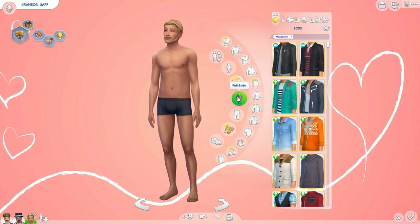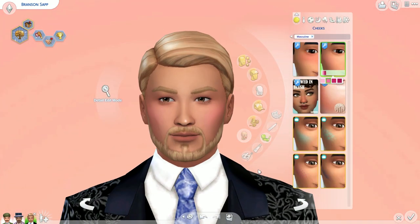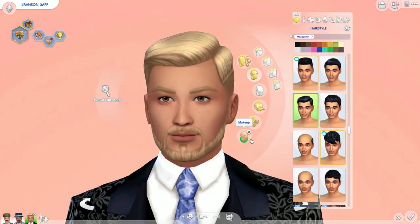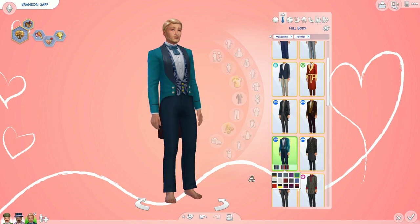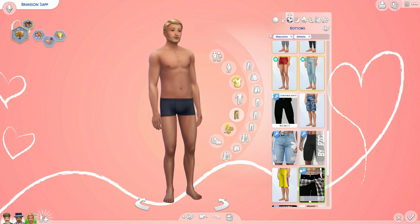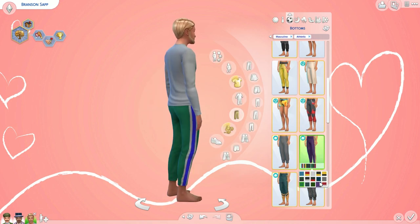This next sim is Branson Sapp. I gave him a successful lineage aspiration, and he is gregarious, flirty, and ambitious. I went with a royal blue theme for him, which I think really suits his blonde hair. I couldn't decide on his hair for a while — the clay look just looked too clay-like sometimes — so I settled on a blonde short hairstyle and I think it looks really cute. I think all these guys have a lot of variety: they all have the same Victorian vibe but also their own personality. They're all going to bring something different to the group and give Elias a good variation in the friendships he can make.